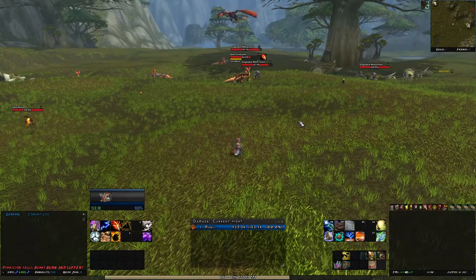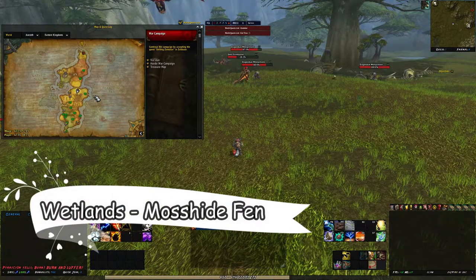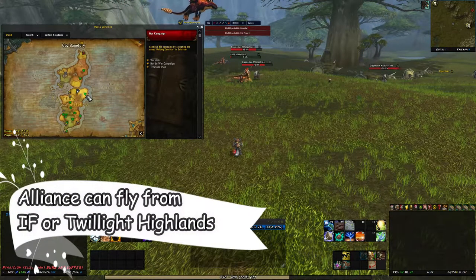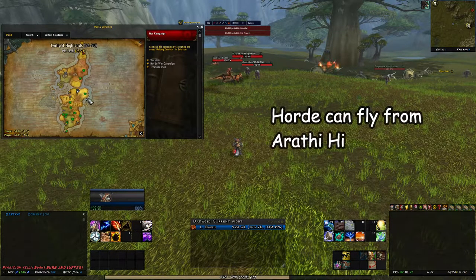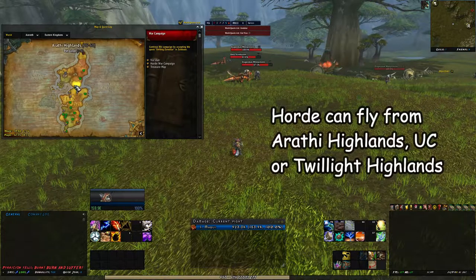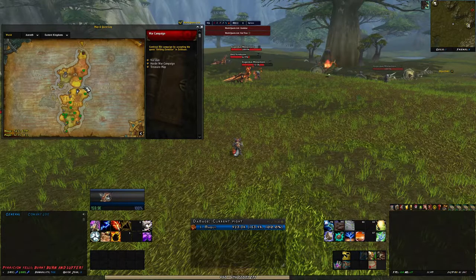For the second spot, we are in Wetlands at the Mosshide Fen. If you are Alliance you can take from Ironforge and just fly — simple and easy. You can also take the portal from Stormwind City to Twilight Highlands and then you are there. If you are Horde you can take the portal to Twilight Highlands, or from Arathi Highlands you can port from the Sabledar and fly from there. This place is in the middle of everything and you can get there fast.